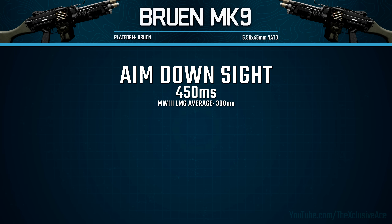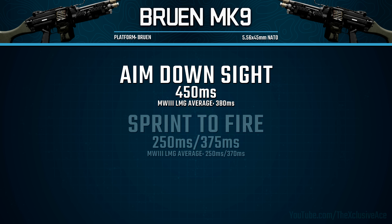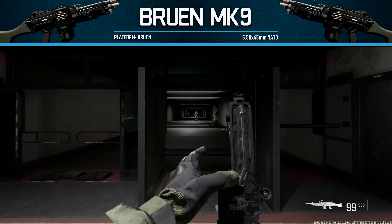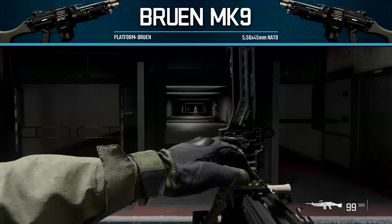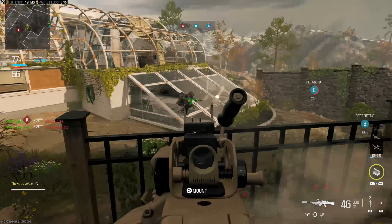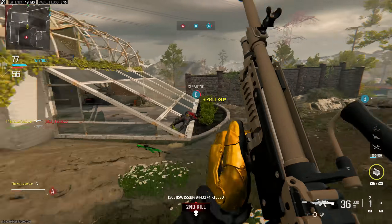As for our handling stats, our aim down sight time is very slow at 450 milliseconds, so definitely something to be aware of. Our sprint-to-fire time is quite slow as well at 250 milliseconds for our standard sprint-out time. Our reload add time is also very slow — not quite as slow as the Pulemyot, but still very slow at 4.76 seconds. Overall, when it comes to handling stats, this gun isn't very good.